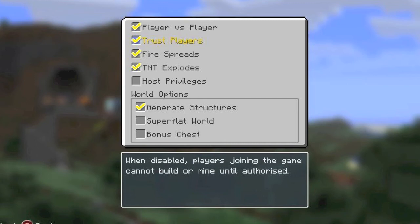We've got generated structures, that's really cool as well — where you can pick generated structures. We've got super flat world, and we've got bonus chests. Bonus chests are basically chests that spawn with starting tools that are really helpful for you — so you've got chests with the starting equipment.